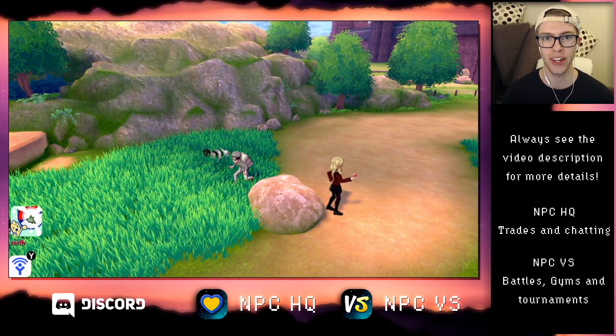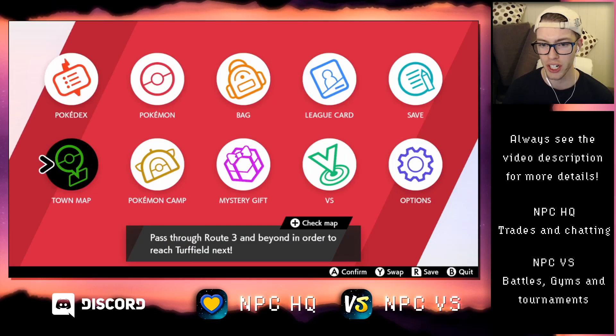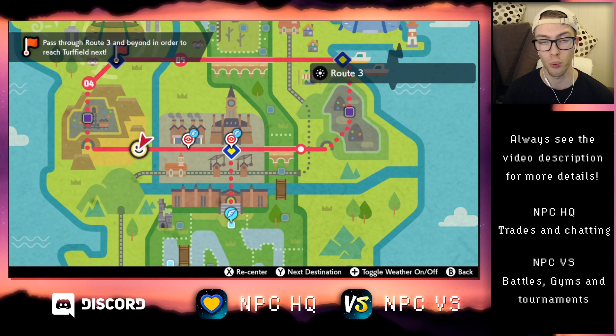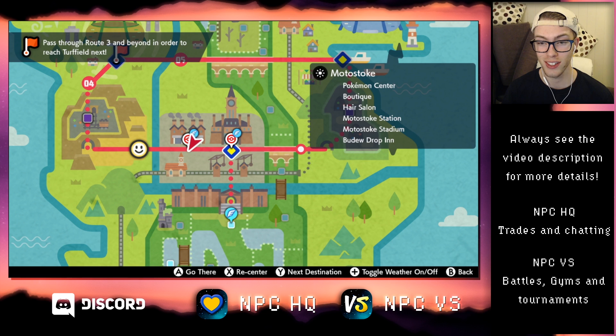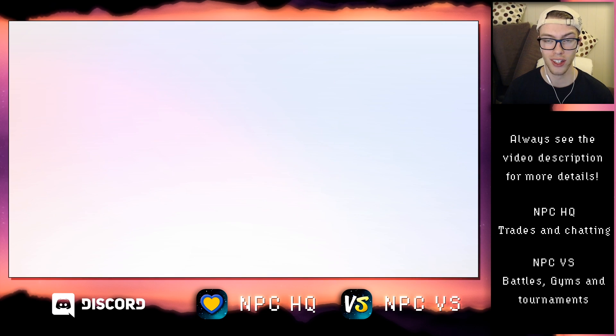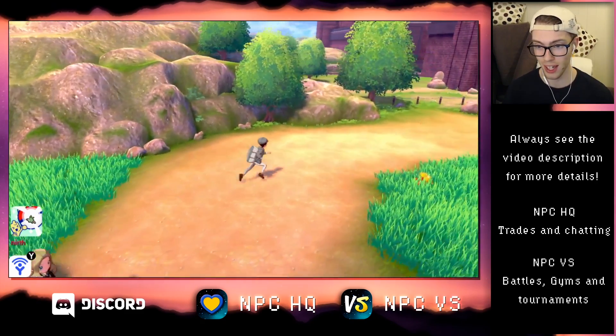Hey there, I'm Daniel. In this video I'm going to show you how to get a Stunky in Pokemon Sword and in Pokemon Shield. I'm currently standing in Route 3, which is west of the city of Motostoke, and there is a 10% chance to find Stunky in the overworld, so you cannot find it in the exclamation marks.